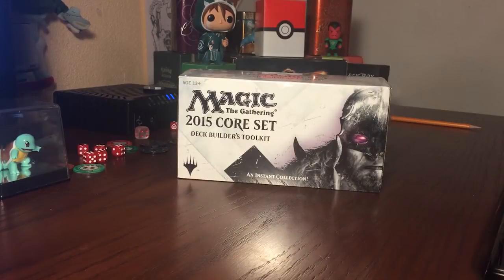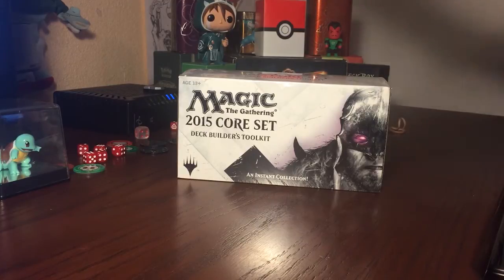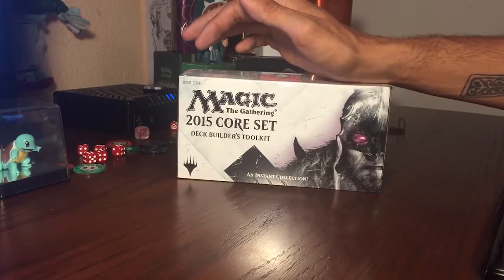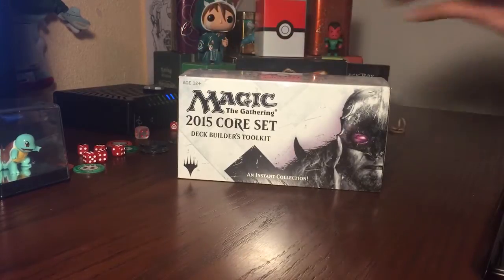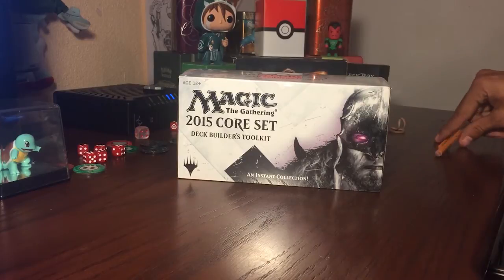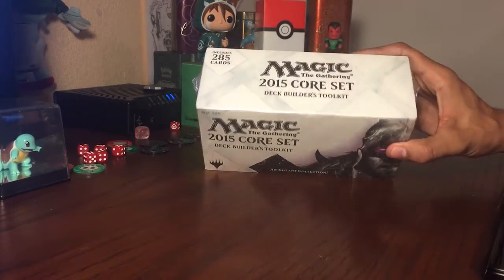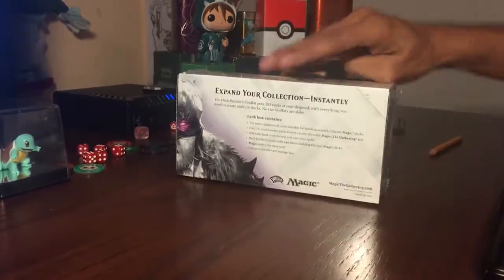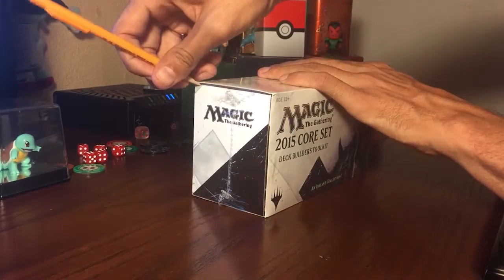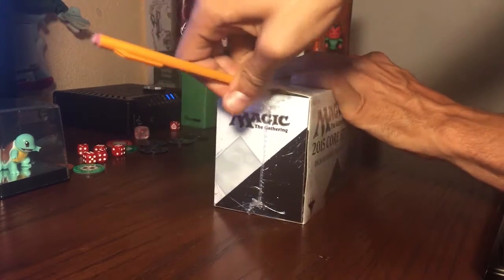Hello everybody, another Crack Pack for you guys. We're gonna open up a Magic: The Gathering 2015 Core Set Deck Builder's Toolkit to see what's on the inside. For anyone that probably hasn't seen an unboxing, this basically comes with an assortment of cards and all this stuff, but let's not waste time talking about it — let's bust this bad boy open.